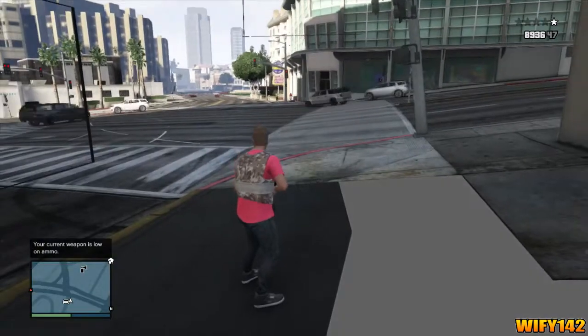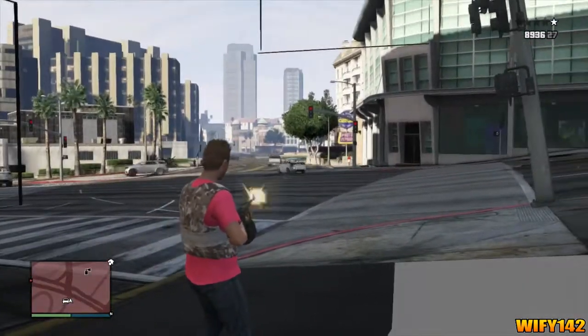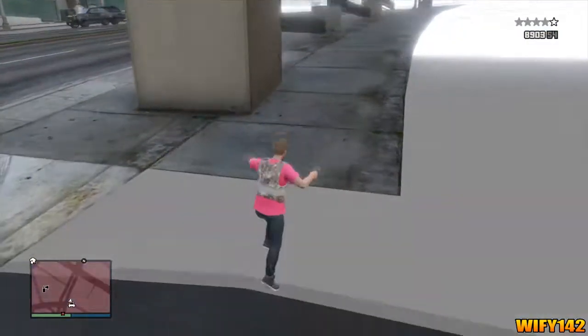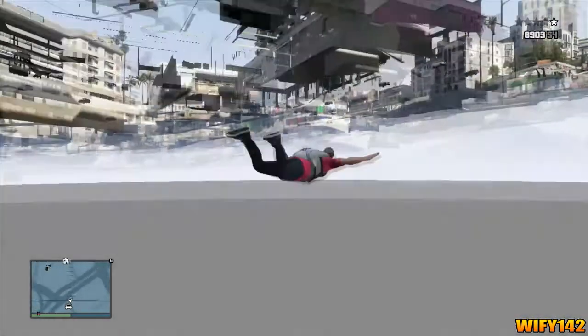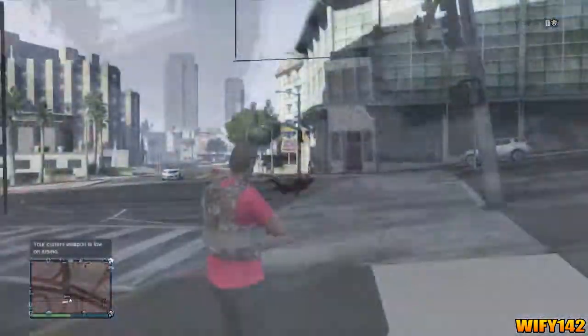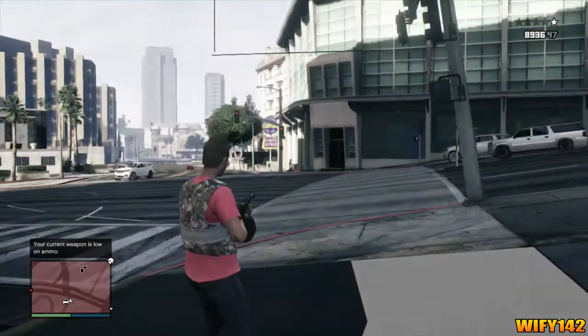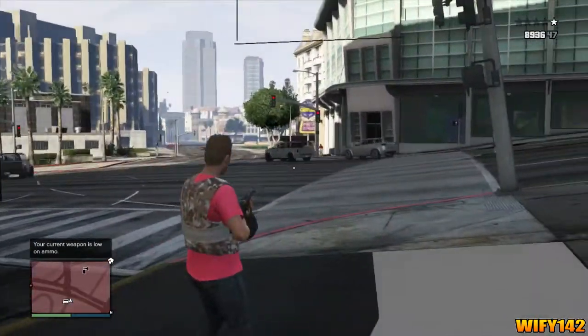People will be wondering how you got in. You can shoot out, and people can't really shoot in easily. They can shoot in, but the only way they can really kill you is with a rocket launcher, a grenade, or something like that if you're too close to the visible walls. Otherwise, it's going to be really hard for them to kill you because there's no lock-on.